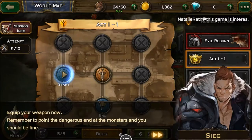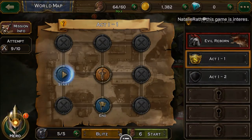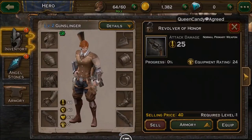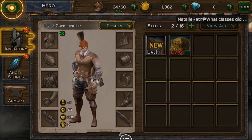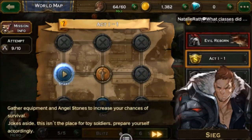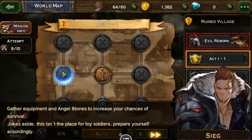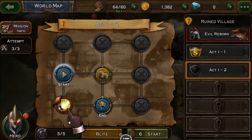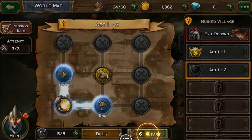Level up! We got a Revolver of Honor and some Iron Ore. The game says to equip your weapon now. 'Gather equipment and angel stones to increase your chances of survival — this isn't the place for toy soldiers, prepare yourself.' Act Two starts.